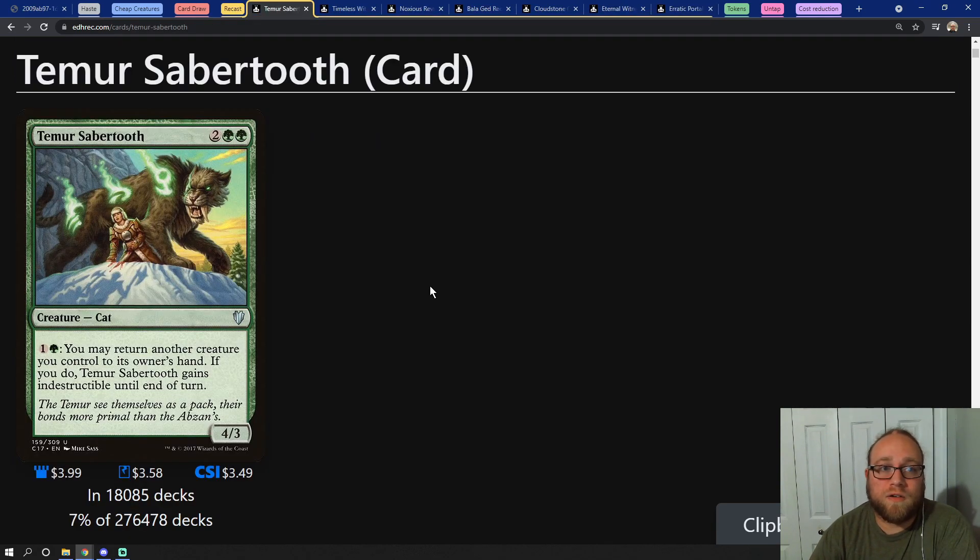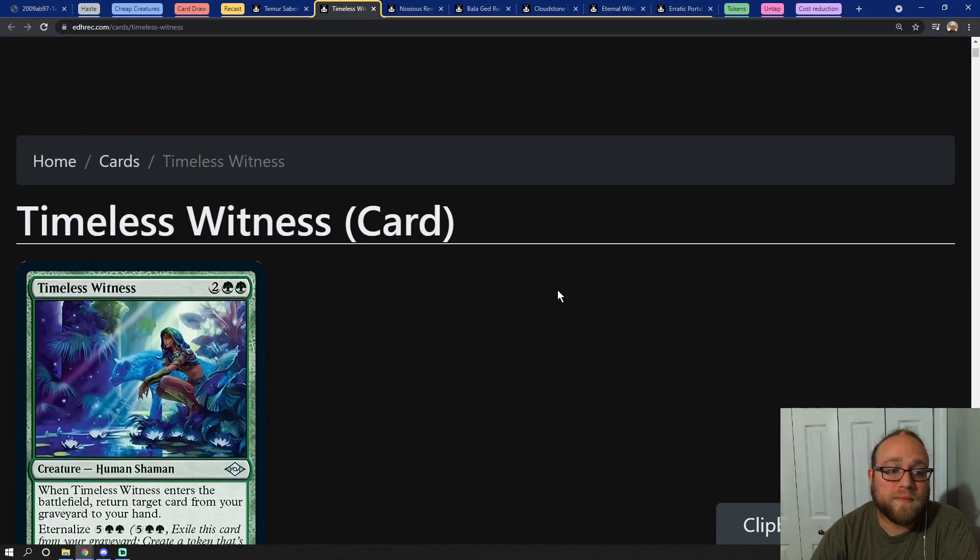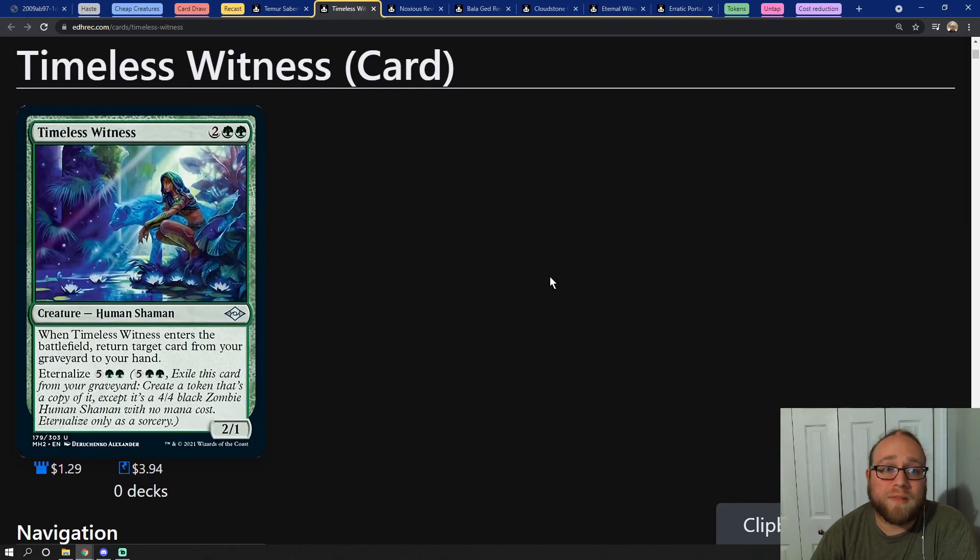Next up we have our Recast category. This category is all about finding ways to reuse our spells and get things back into our hands to play them again, because we want to keep that storm count going and continually cast as many spells as we possibly can. One of the best ways to do that without question is Temur Sabertooth. Then we have Timeless Witness, which is a new card — it's basically an Eternal Witness but you can eternalize it, which means you can cast it right out of your graveyard to return a card from your graveyard to your hand.